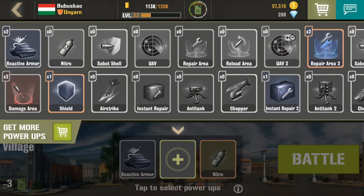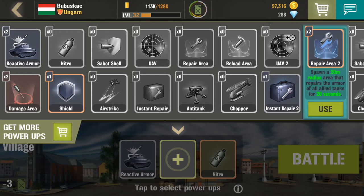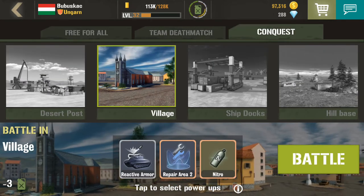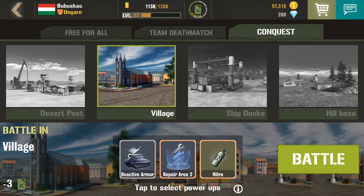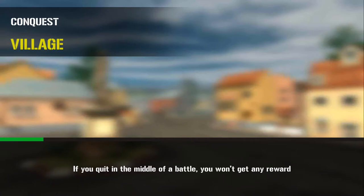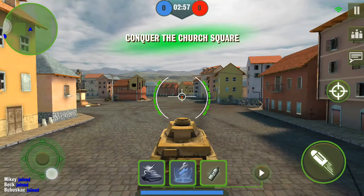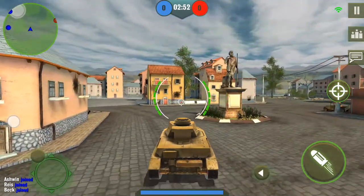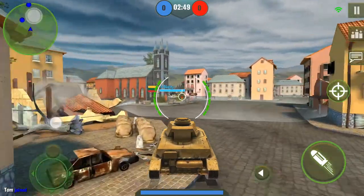Let's select something different. River Haria is a good one I think. To get some advantage, let's play a conquest game on the village map. This will probably be the last battle for today's video, unless I find some fuel on the battlefield.